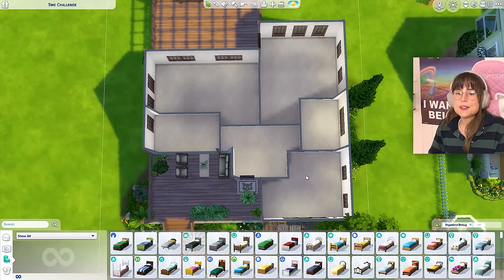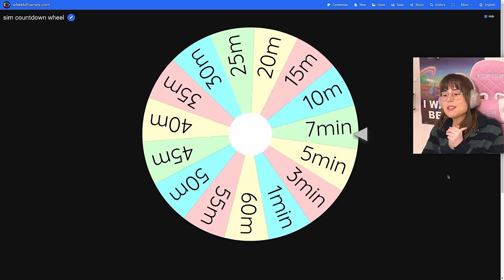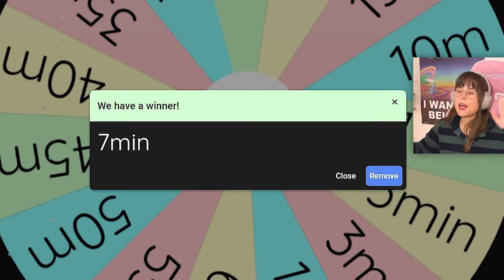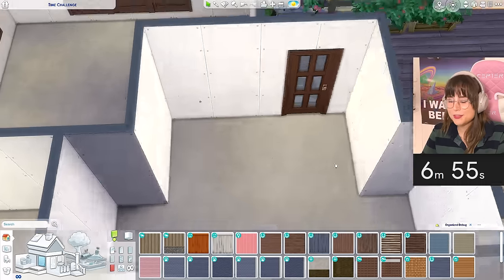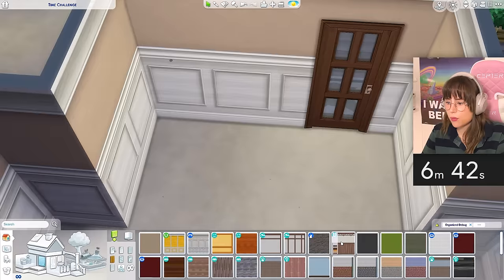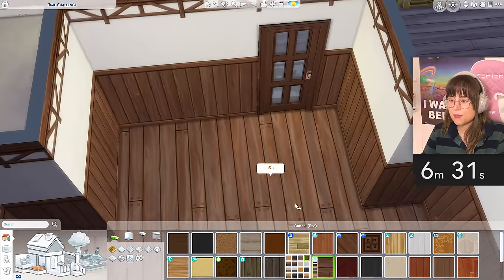Let's do the hallway first. One, two, three - seven minutes! Seven minutes in heaven, seven minutes in the hallway. Starting the timer - one, two, three, go! What kind of walls do we want? What do I want? I popped off - that's kind of cool, maybe I can go for that. Matching flooring, nice nice nice. Can I do something cool? That's the question.